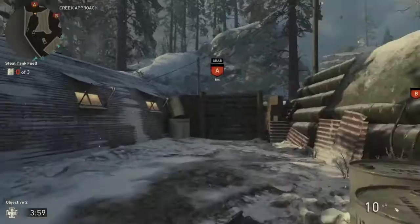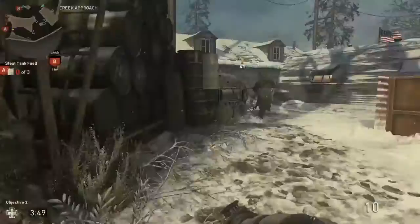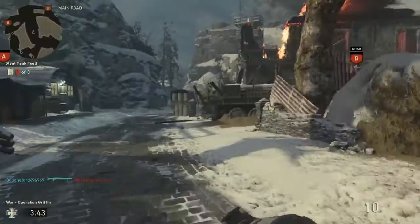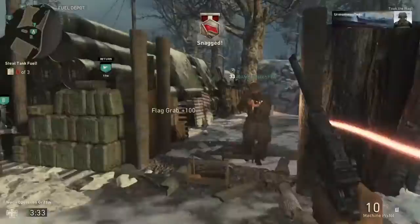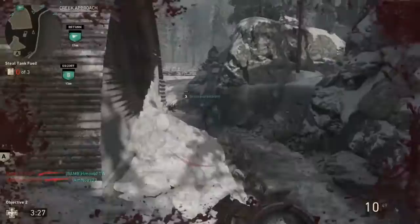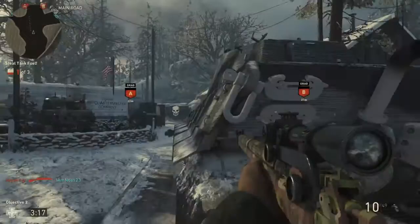An enemy tank disabled one of our tanks, we have only one tank left. We've destroyed their ambush but our last tank is almost out of fuel — steal fuel from the enemy. We are taking B. We are taking A, got it. Fight for the fuel. The enemy has taken back A. B successfully delivered. Did I even get the fuel?